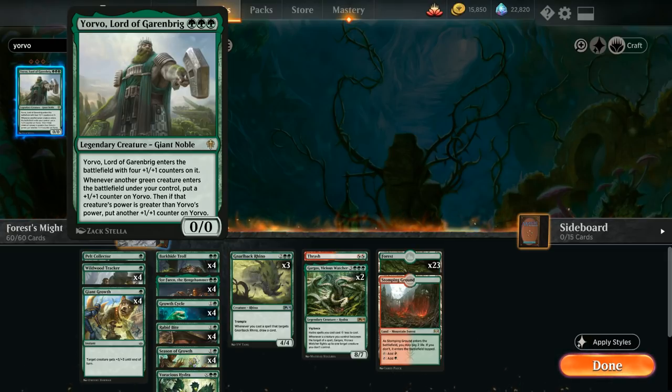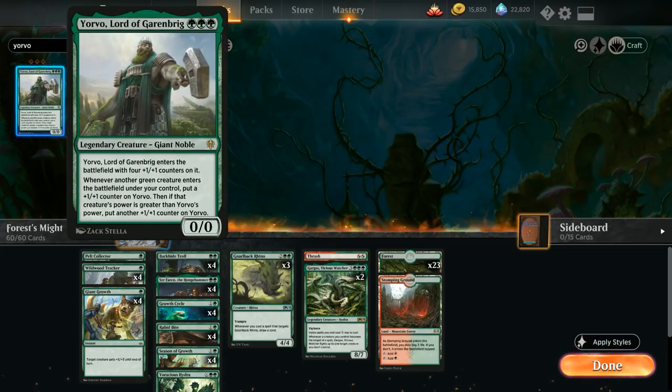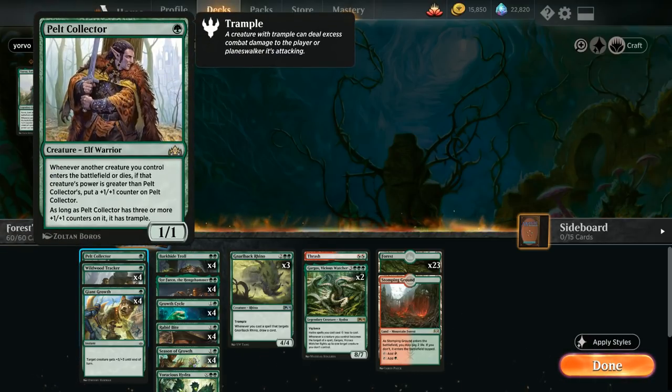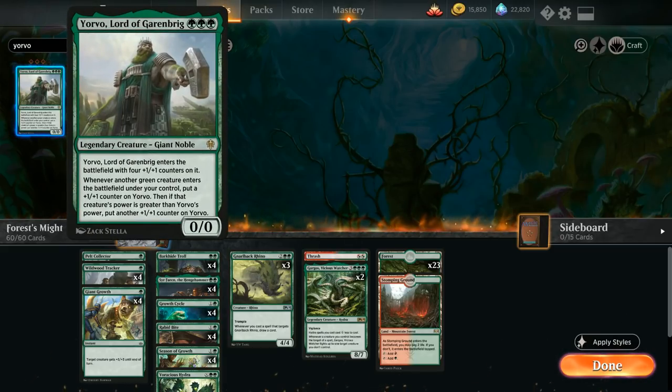Now it's time to add some rares. The first rare we'll add are three copies of Yorvo, Lord of Garenbrig — three mana for essentially a four-four as it enters with four plus one plus one counters. Whenever another green creature enters under our control, Yorvo picks up an extra counter, and if that creature's power is greater than Yorvo's power, he gets yet another counter. We won't have creatures bigger than Yorvo so it's essentially a three-mana four-four that grows over time.